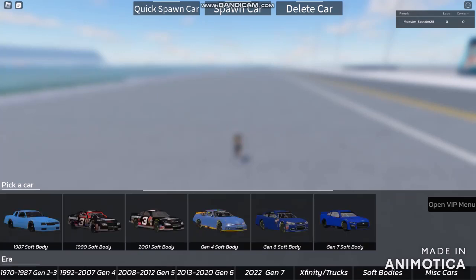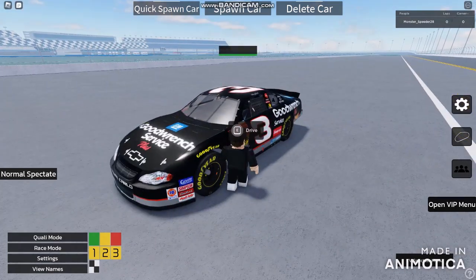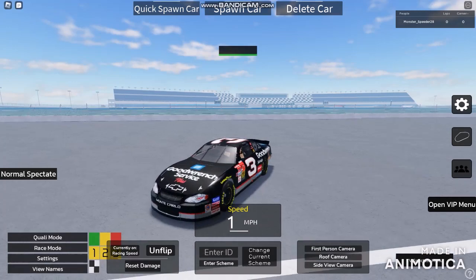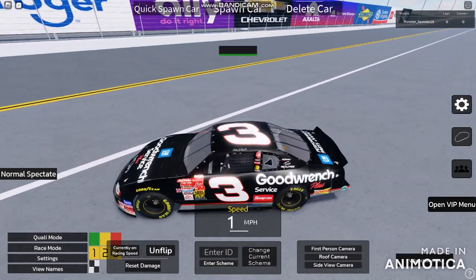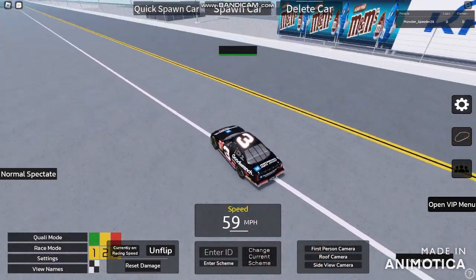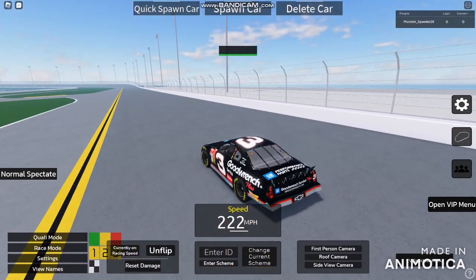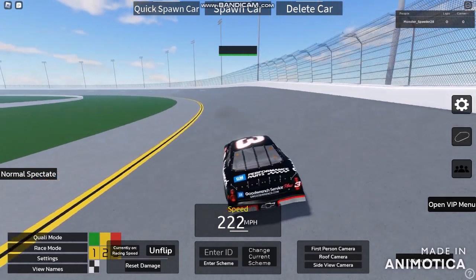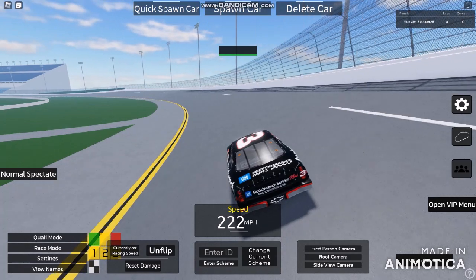Next thing, we're gonna be testing out the softbodies. I'm about to use it — it's only one, the Intimidator itself. The 2001 softbody is gonna be about to use Dale Earnhardt Sr. As you can see, there's his name over here. For all of their cars in private servers, I'm gonna be switched into top speed of 222 miles per hour by using the VIP menu.